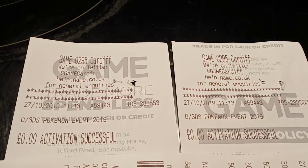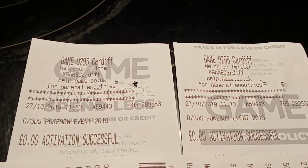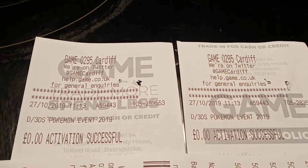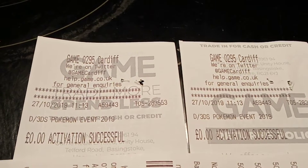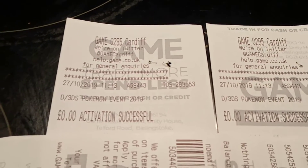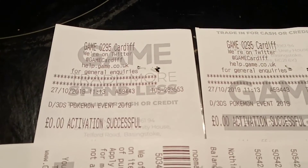You also need to make sure that you have an internet connection. Load up your game on your title menu screen — it will say Mystery Gift or Receive Gift. Press this, then it will say Receive Gift, press yes. It will then say you want to get this via the internet, and then it will ask you to input the 16-digit code.